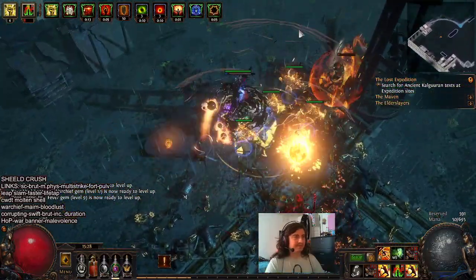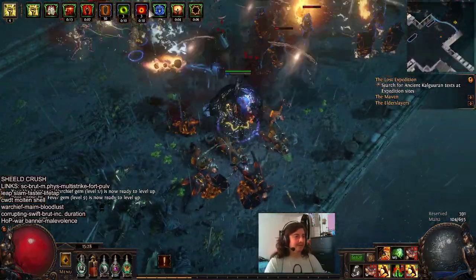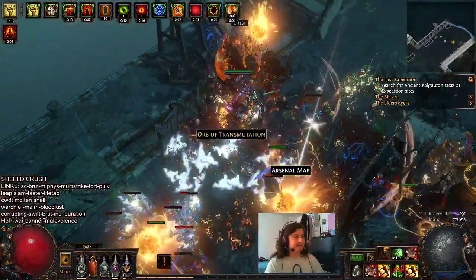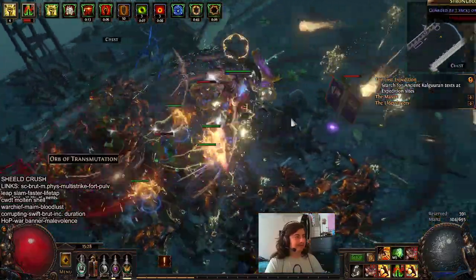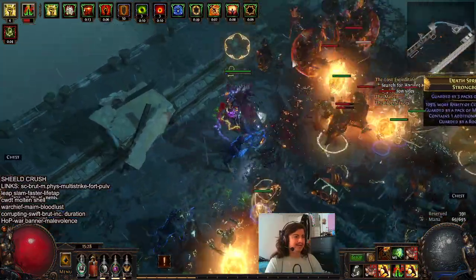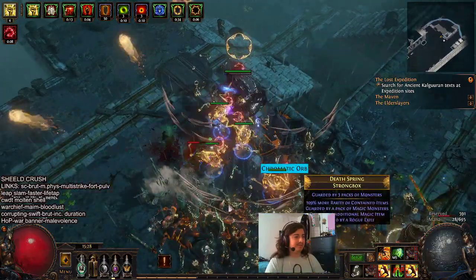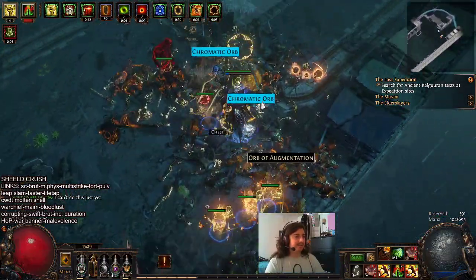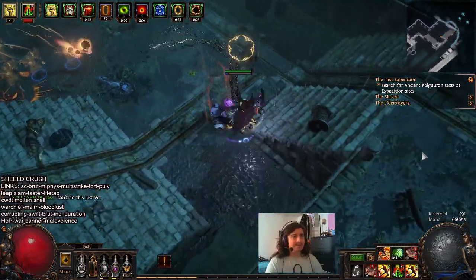I actually just moved into this Corrupting Fever 4-link here, which certainly doesn't build it up as quickly as something like a Cyclone Gladiator would. But it's seemed pretty okay. It's very low level right now, and to be honest, this Shield Crush itself is really doing the brunt of the work. As it should be — it is our main 6-link, and as we've been gearing for it appropriately, at least in terms of flat damage on the Shield, it's felt pretty good.